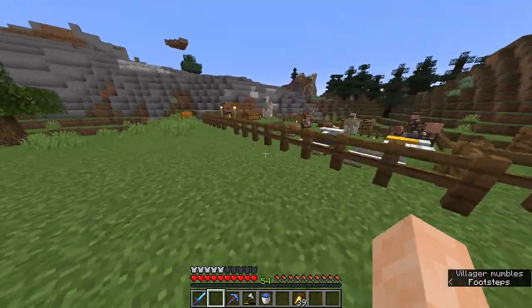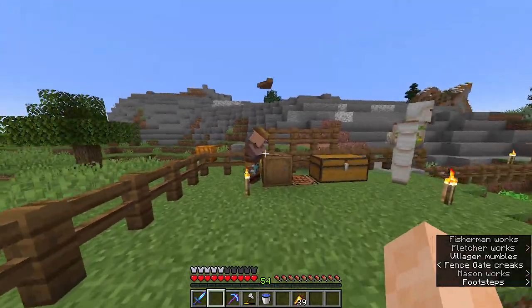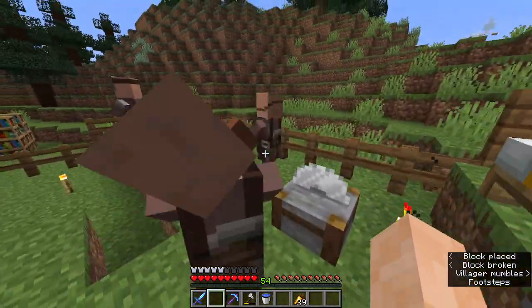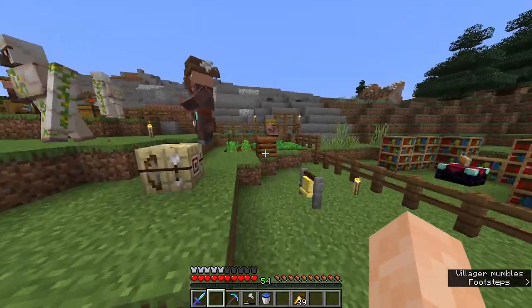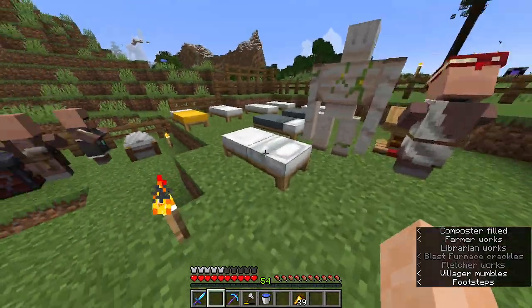We're back at the village and as you can see, there are some new residents — we have a fisherman here, we also have stonemasons, a weapon smith, and an armorer. This is the guy we're looking forward to right here. And there's another iron golem foot residence as well.